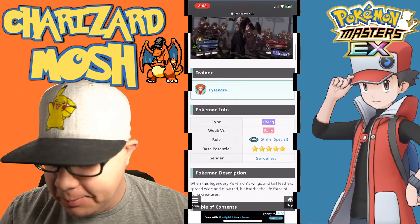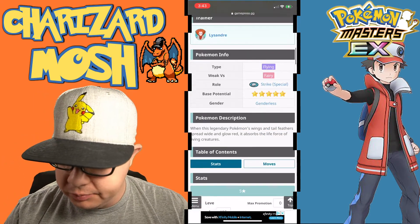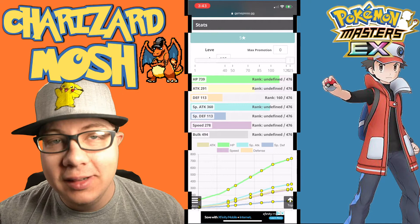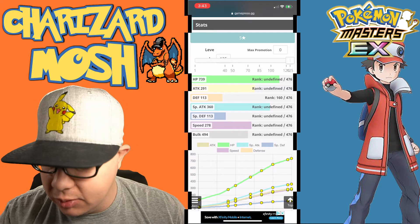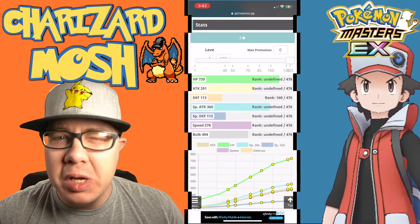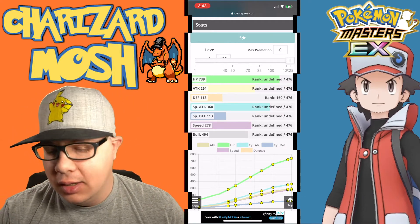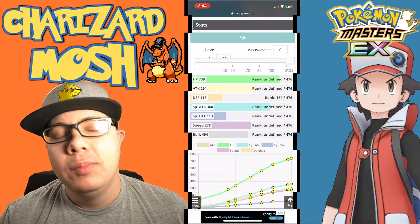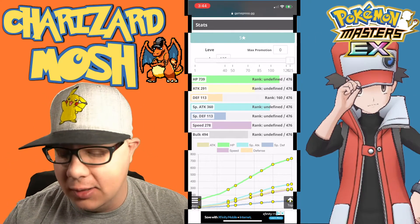It is of course Flying type and it can be a Dark type Striker, so keep that in mind. It's weak to Fairy, it's a special striker, and here are the stats. It's got HP of 739, so pretty good. Special attack of 360 — it's right middle of the road. The defenses are really bad, but again, it's a special striker. It's not supposed to take hits, so you want to have a good support and defense-boosting unit like Xerneas. His speed is okay, decent.